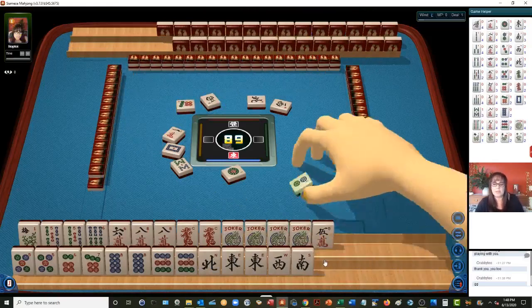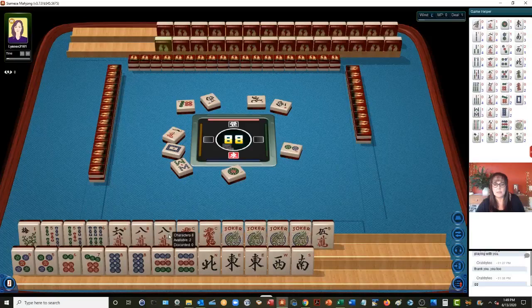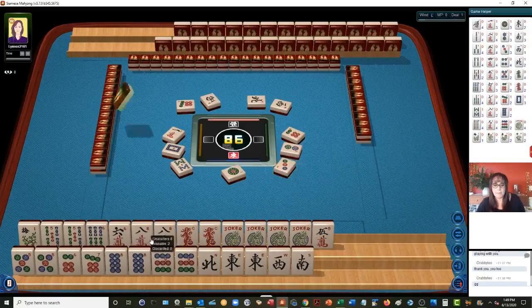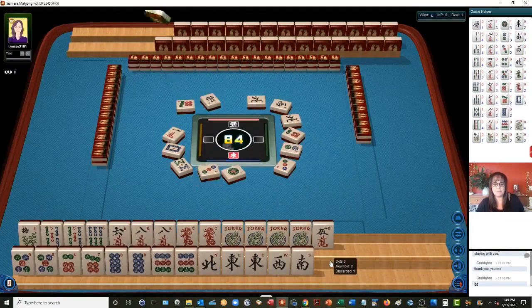Now we have a two — I would not keep that two dots. We're looking at five through eight or five through nine. We don't need a three. We need five through nine. We're going to gather five through nine. Another three. You never know what you're going to get.